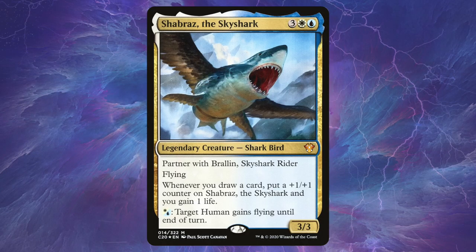Shabraz the Sky Shark is the partner to Brawlin. Although it seems Shabraz isn't going to do anything, in actuality Shabraz turns into a pretty big beatstick pretty quickly. Shabraz has nothing really to do with the combo, but helps you get out of sticky situations if your life total has been put under too much pressure, and allows you to get out of stax matchups simply by knocking out a player with your giant flying shark. The fact that many of your combo pieces are redundant, and many of your tutor pieces to find them are also redundant, allows you to consistently combo off — presenting a win on turn three, four, five, and for the rest of the game.